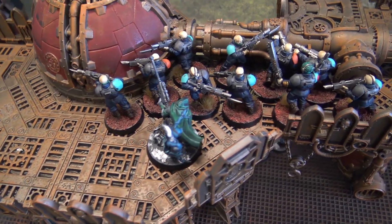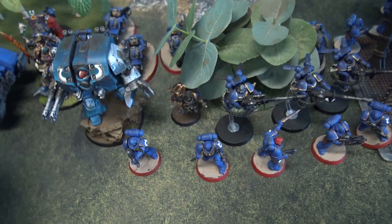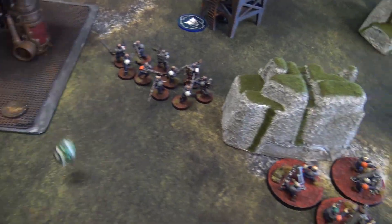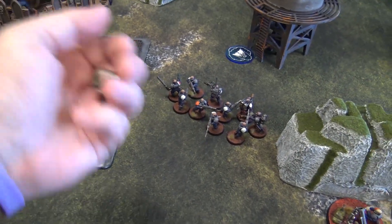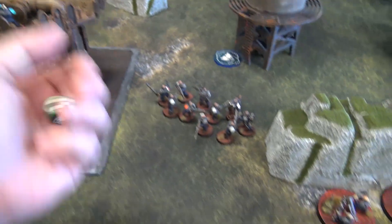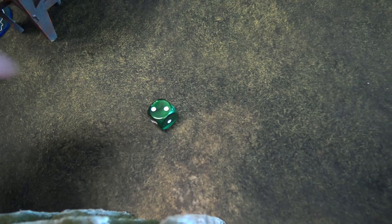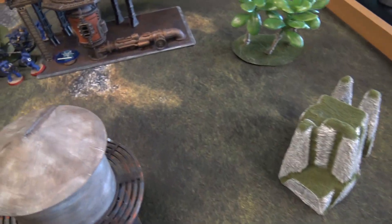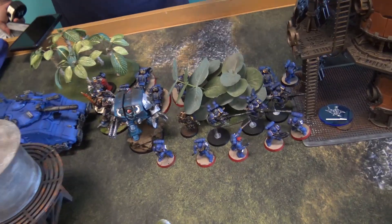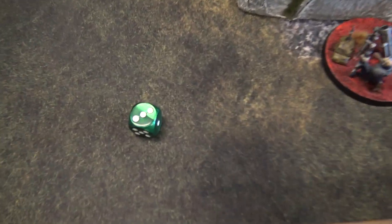My Sanctus does a Perfect Ambush, firing one shot at the Chaplain — hitting on a two. Strength 4 vs Toughness 4, needing a four to wound, but he has a relic giving plus two to wound so I'm looking for a two. That's a wound, no mortal wound, AP minus one. He has a four-up save, which fails — two damage goes through.